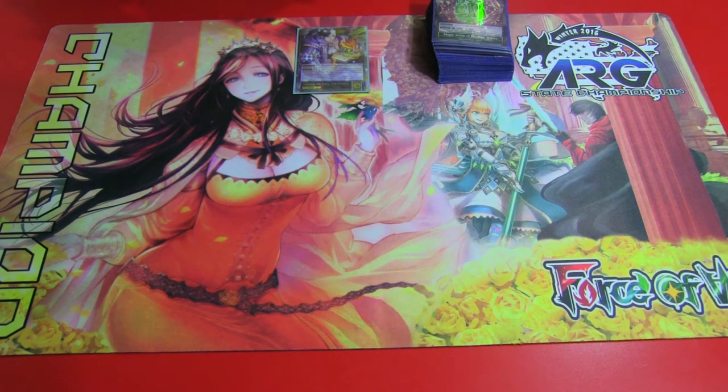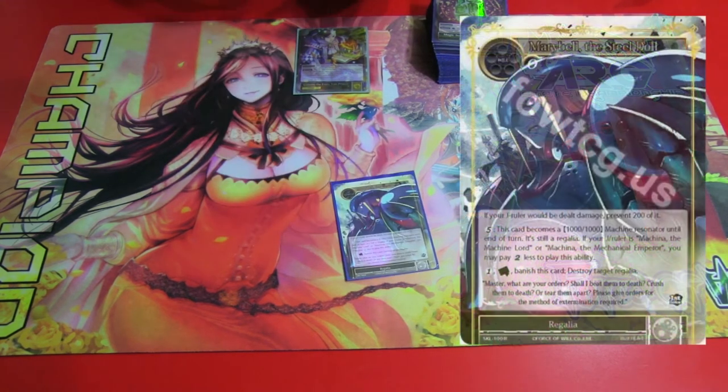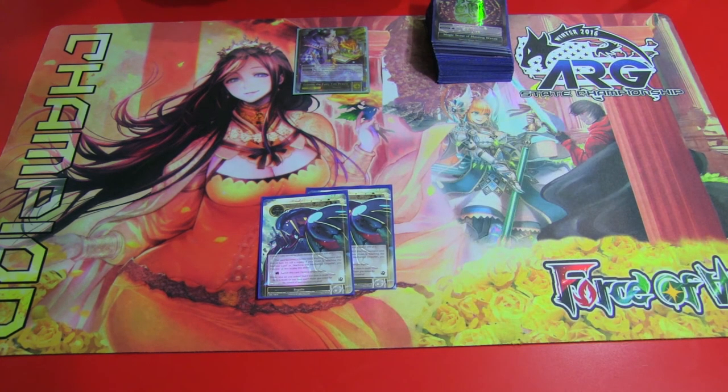For the sideboard, got two Maribel the Steel Ball. Helps get rid of Regalia like Change the World that make Reflect decks kind of a problem. Also, you get a lot of mana in play so it can be a 10-10 very easily by just paying five mana — very nice to have in the sideboard.